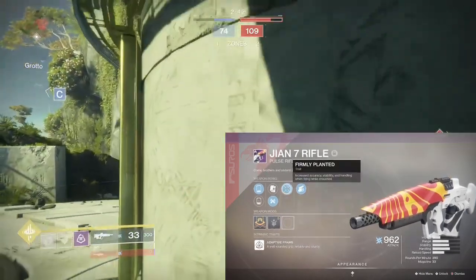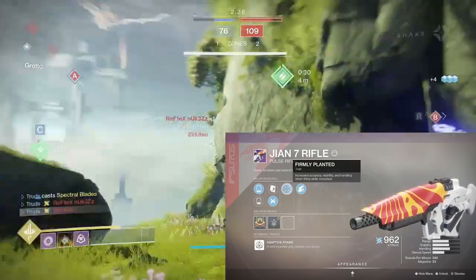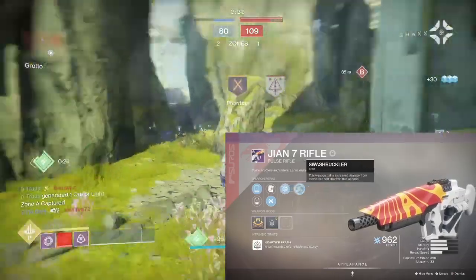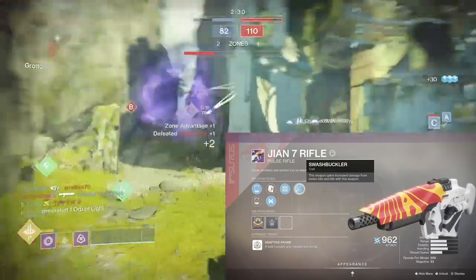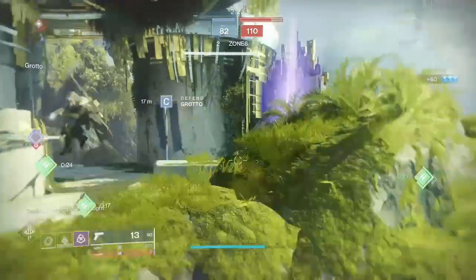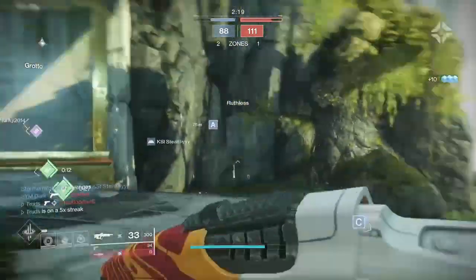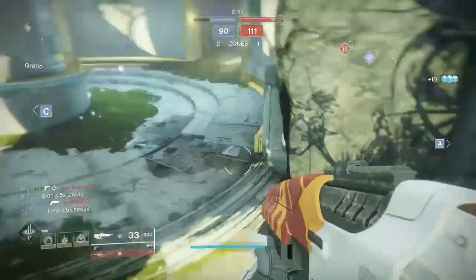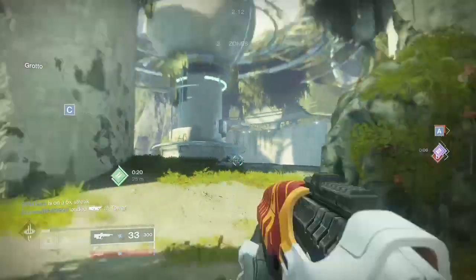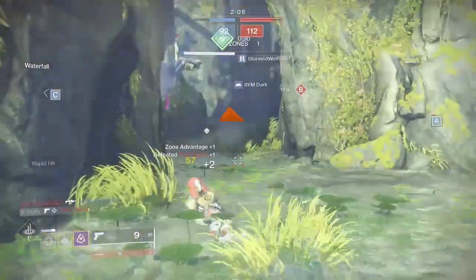For those who want a more nuanced pulse rifle, Firmly Planted is the way to go — you gain increased accuracy, handling, and stability whilst crouched, turning this pulse rifle into an absolute laser beam. You can proc this while sliding too, as long as you are crouched in some form. Zen Moment is also nice for a stability boost, and Rangefinder is another top option in the final column if the added zoom factor is your preference.